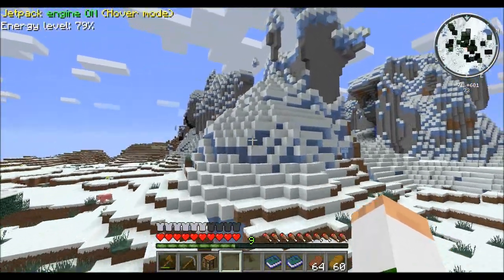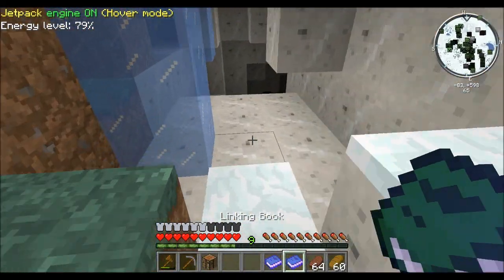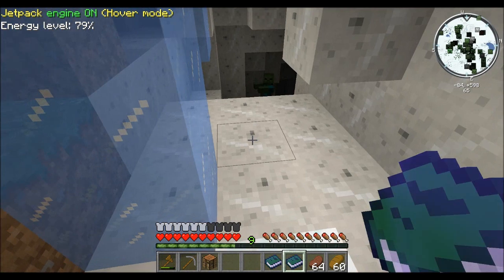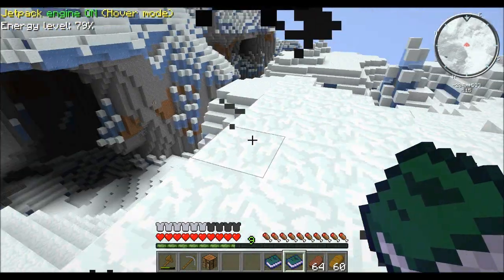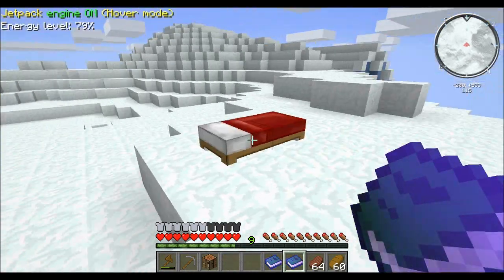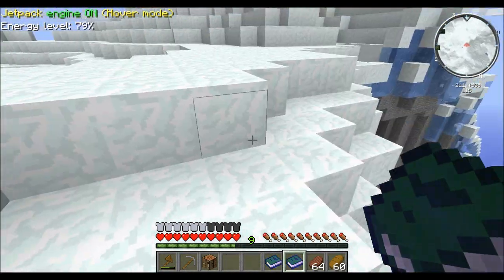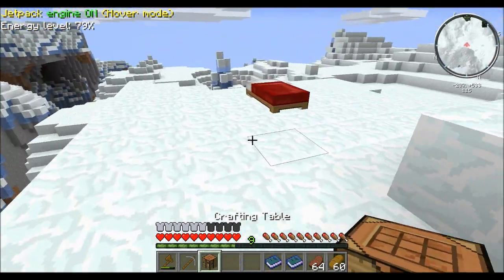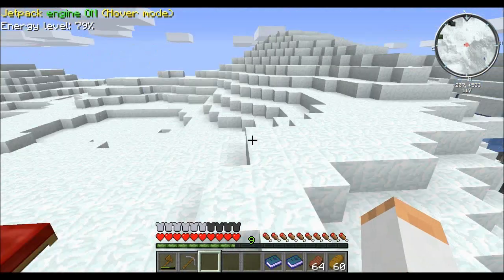That's good enough for now. So let's go back home. Got to get used to using these linking books. Mistcraft is something that's new to me, so it's a little different than what I'm used to. For now, what we're going to do is set up base on top of this glacier mountain right here.